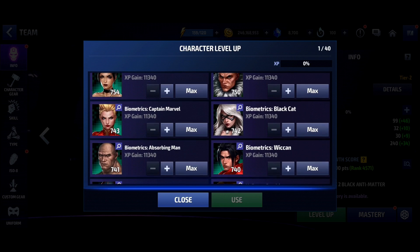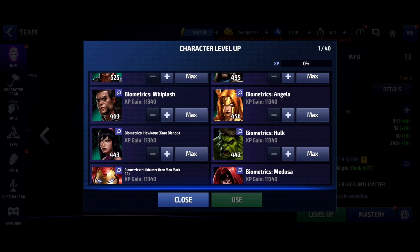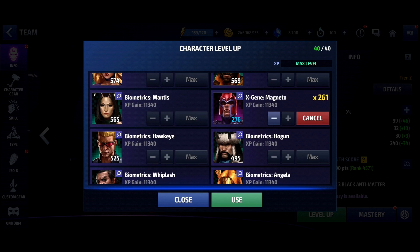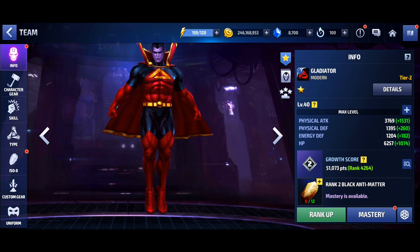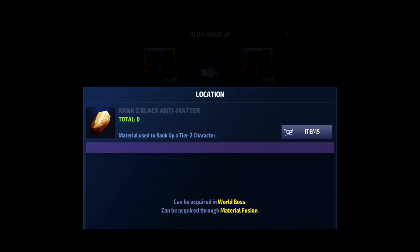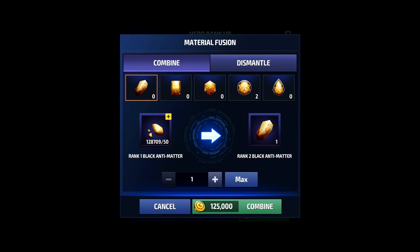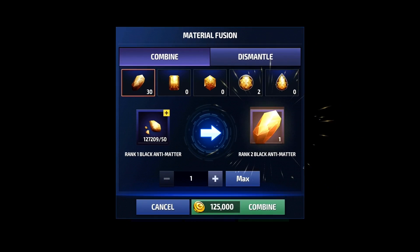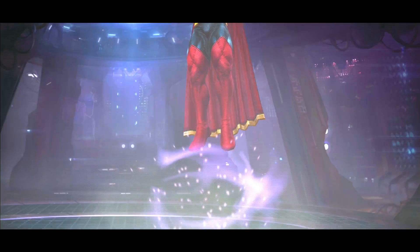Don't worry about which characters I'm using their bios for. Ideally, when you're building a character that consumes a lot of bios, use the characters you can get from the support shop because you have infinite access to them. Let's go to material fusion — we'll make about 30. Imagine if I just hit max, how much would that even make? I'll go 30 there. I don't even have enough gold to do max.